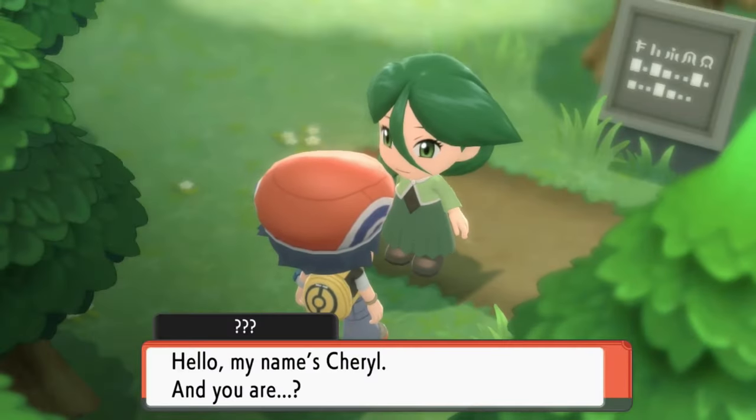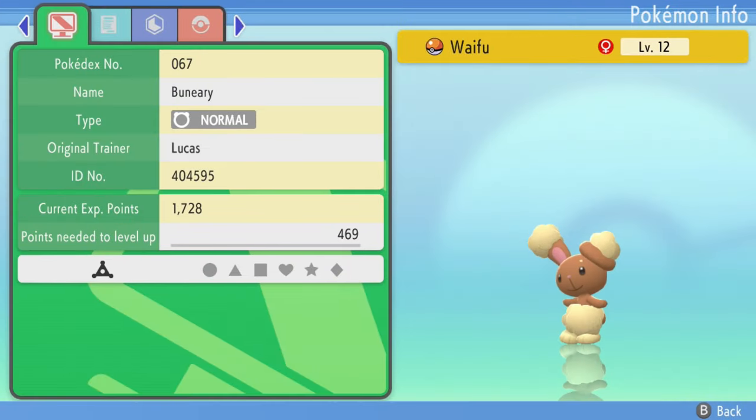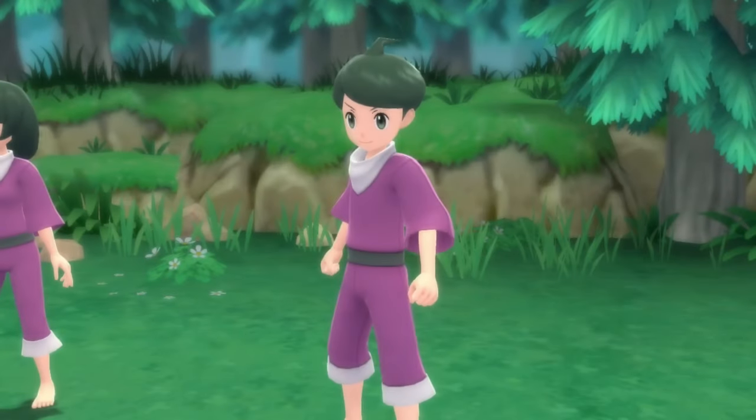I then entered Eterna Forest, where I caught my next encounter, Buneary, which I nicknamed Waifu — because why not? I almost lost my Buizel named Finn to a double Abra Energy Ball, but luckily I switched in time because I didn't know it had Energy Ball.